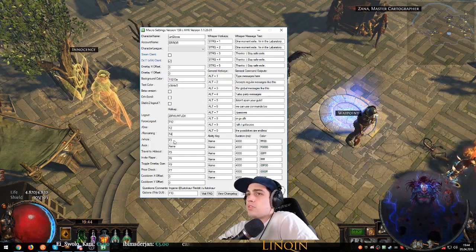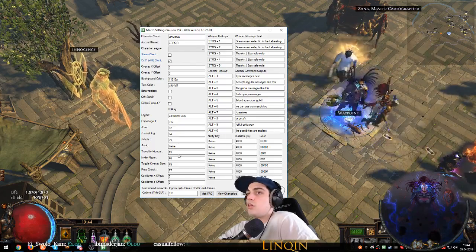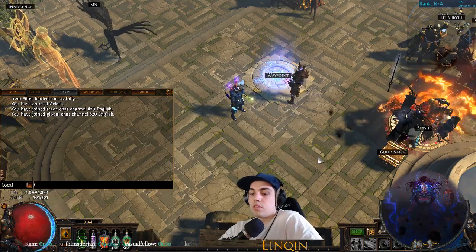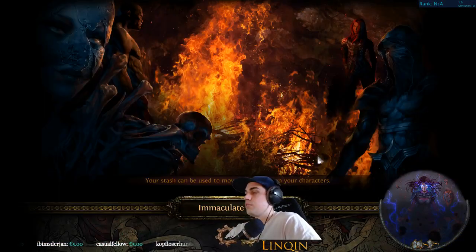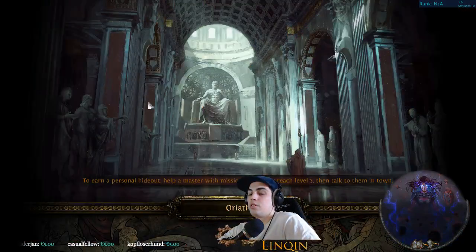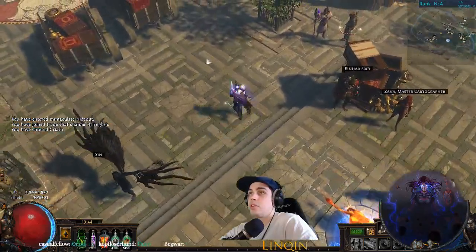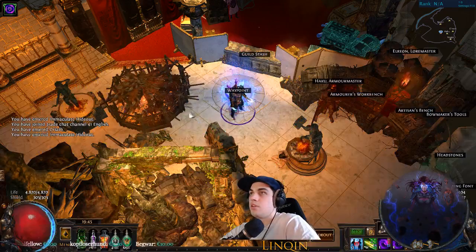There are some other settings you can try. 'Remaining' shows you the remaining monsters in the zone. There's also 'travel to hideout' — I like this very much. You can write something like 'hideout' and it will go to your hideout, but it's much faster if you just press the assigned key. In my case F5 — you're running around, you want to go to your hideout, press F5, and you're in your hideout. That's very nice. You can change the key.